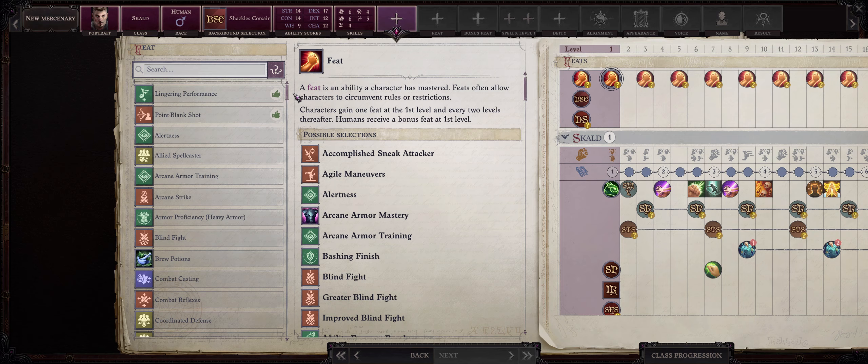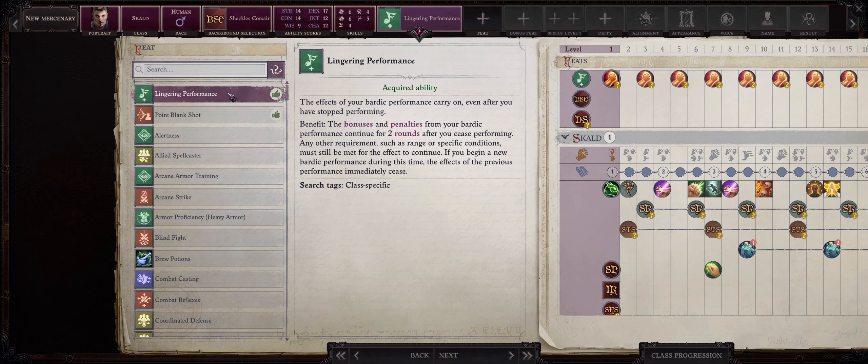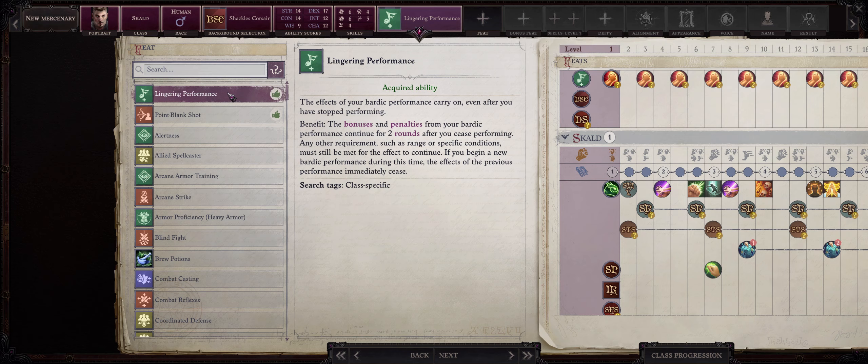Now for your first level feats, the selection is pretty easy. You will without a doubt want Lingering Performance as soon as possible, because this will let your Rage and also Rage powers last for at least 3 rounds with just one use of your Song. Ideally, before a battle, you will want to activate Rage then deactivate it right after. This will be enough to make your Rage last for 3 whole rounds, which is also enough for most battles. So let us pick Lingering Performance first.